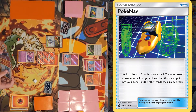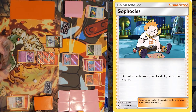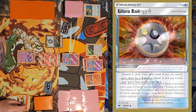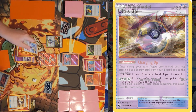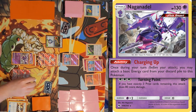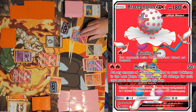I'll draw for turn — that's actually a very good draw. I'll play Sophocles, discarding two Fire Energies from my hand to draw four cards. I'll attach a Beast Energy to Blacephalon GX. I'll play Ultra Ball, discarding Sophocles and Ultra Ball to get Naganadel from the deck. I'll use Naganadel's Charging Up to attach an Energy from my discard pile to it, then bench a second Blacephalon GX. I'll use Blacephalon's Mind Blown Attack, taking away the Fire Energy on the bench to the Lost Zone and doing 80 damage with the Beast Energy, taking a prize.